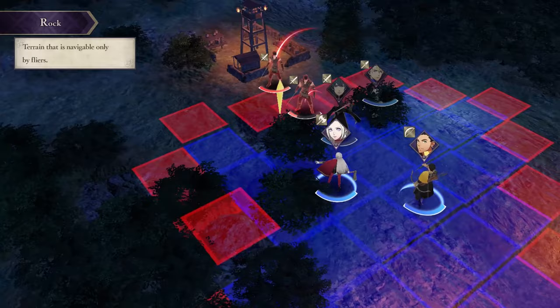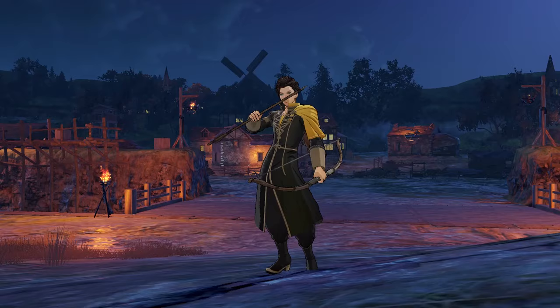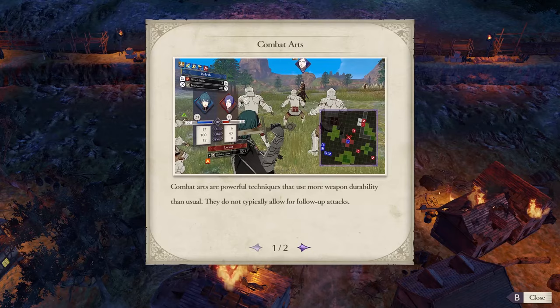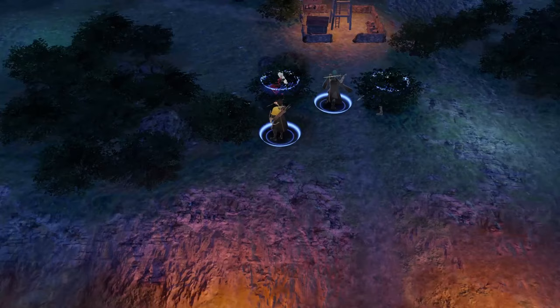This means getting used to positioning yourself, making the right moves, and understanding that a bow has more than one attack space, which is important for ranged attacks. It's not about building support with Edelgard or Dimitri right now, because you can only pick one house — and that shouldn't be a spoiler. It really doesn't matter which character you choose to bond with here, because you'll have many more chances to gain experience and bond with characters as the game goes on.